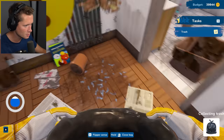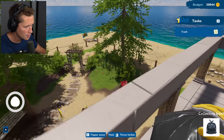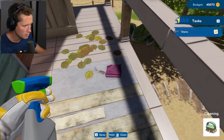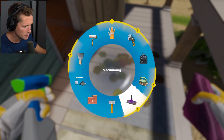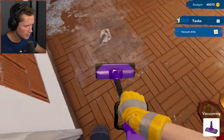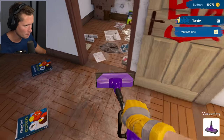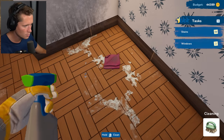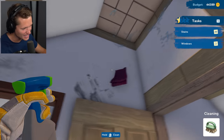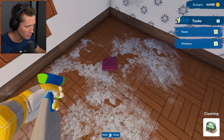Coming through with the trash bag — not everything can be sold, some trash you have to actually pick up. Getting all this — this is so satisfying, why is cleaning your own house not this fun? Kobe! Using the cleaning tool — can we get these leaves up? Maybe vacuum the leaves. We can vacuum up leaves, and there's glass in here too. A lot of this stuff is going to be more of a mop job. Love the physics of the little items being picked up.